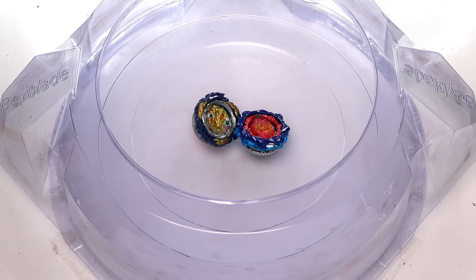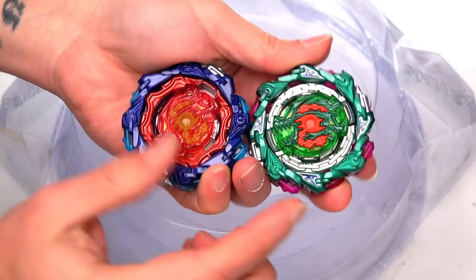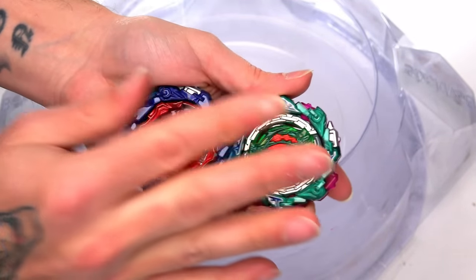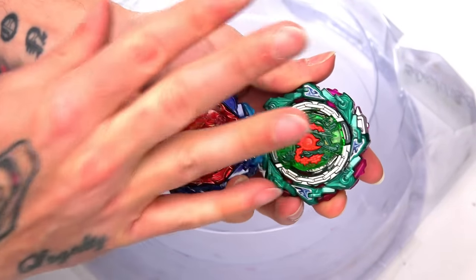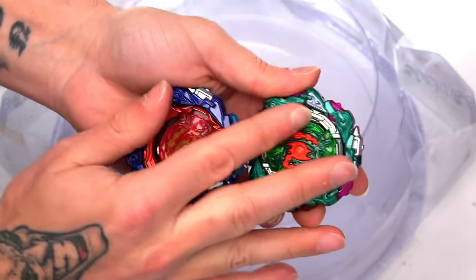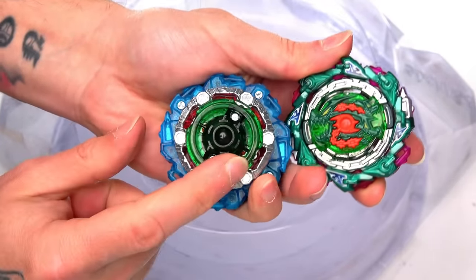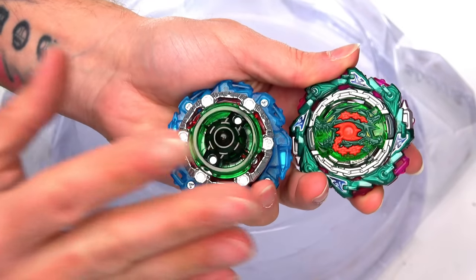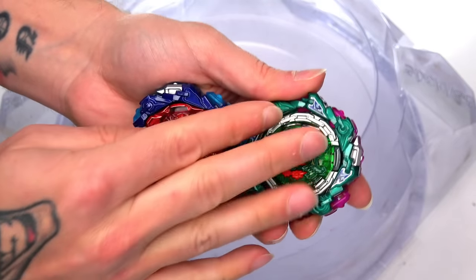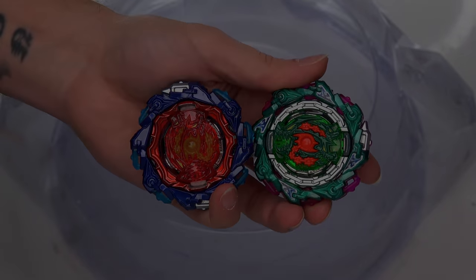There it was - Chain Kerbius, same combos, same setup. We knew it was going to be tough beating Fafnir with a right-spinning Beyblade - it's always going to be nearly impossible. But honestly, Chain Kerbius actually did way better than I thought - I'm very impressed. Even though yard is not the best, it's doing pretty well. We've done Achilles, now Fafnir - who do you guys want to see go up against Chain Kerbius next? Let us know in the comments below - see you in the next episode!